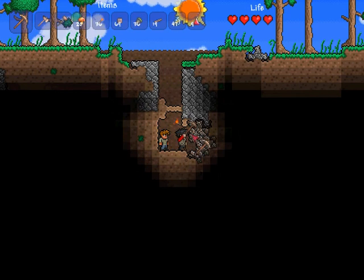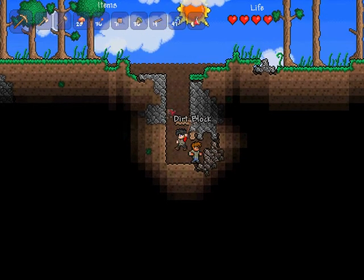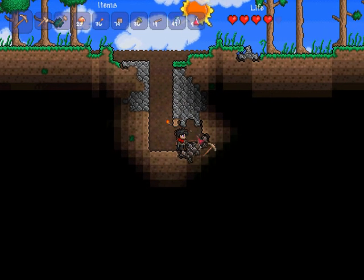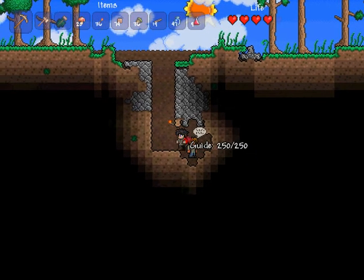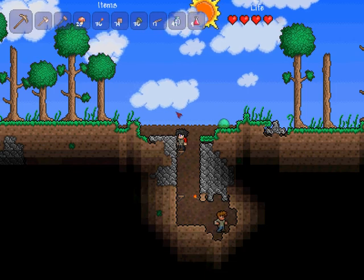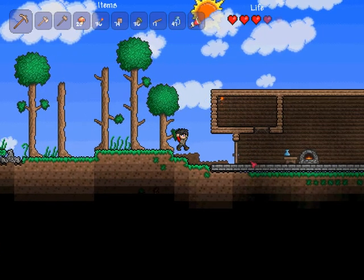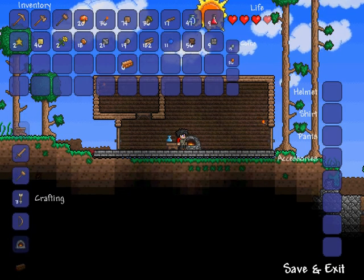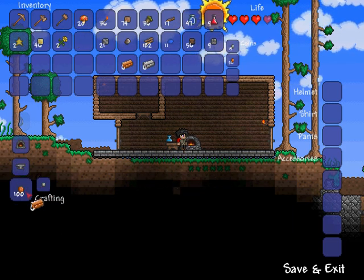Let's go ahead and mine all this iron — there's quite a bit there, which is good. Slime's gone, we can get rid of this wall. Platform up. Die, you evil slime! Slime of evilness must perish. So I've got some iron ore and we're going to craft some iron bars. Six iron bars is good enough. Some copper too — good.